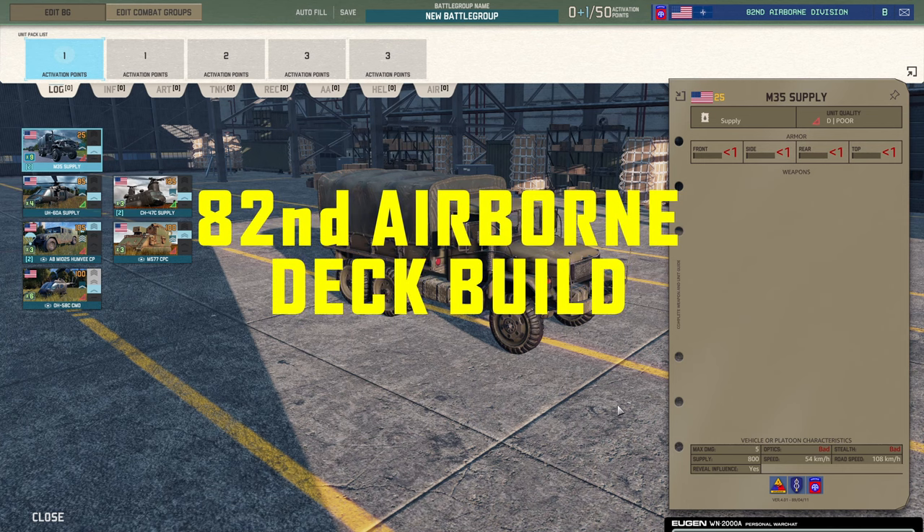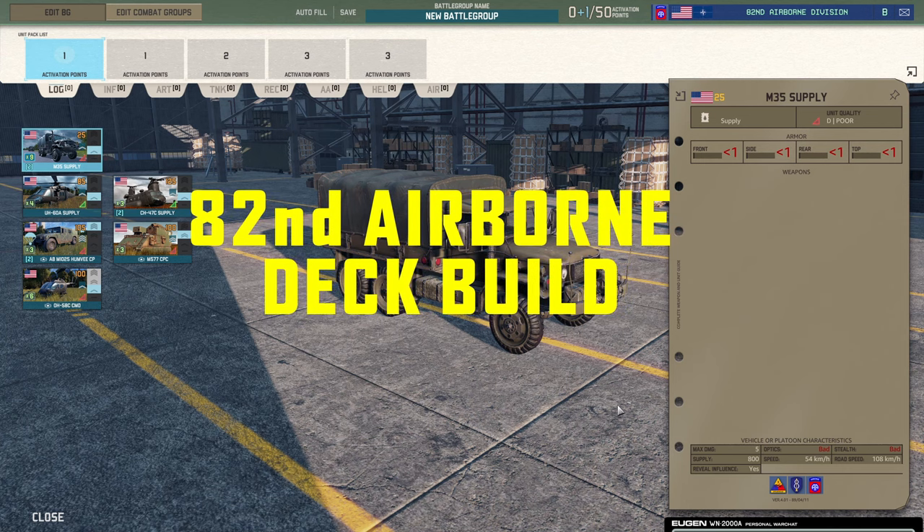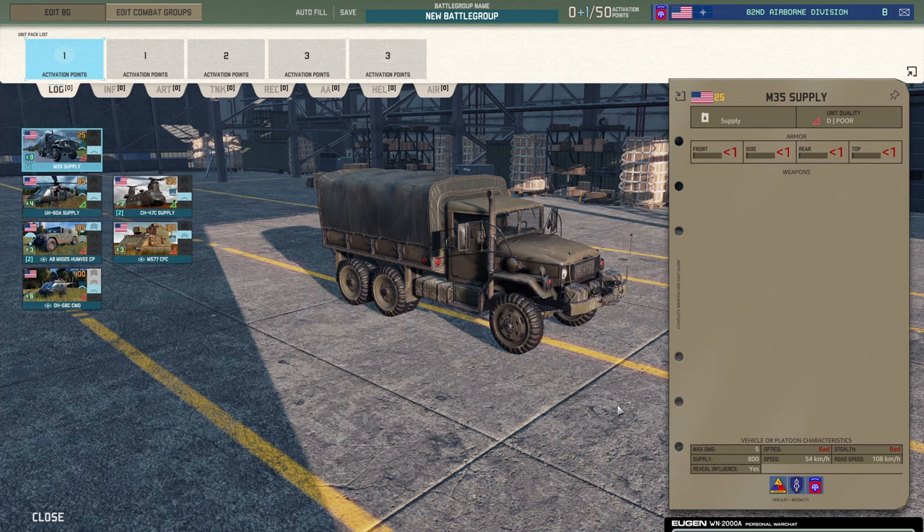Hi everyone and welcome back to Warno. I know what you all want — you want a deck build, and today we're going to do an 82nd Airborne Division deck build, also known as a Clown Car deck build. That's right, it's all about the memes with this deck, for now at least. We'll see if that changes in a future balance patch.